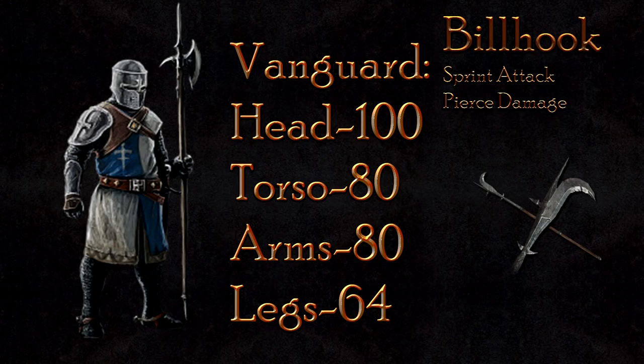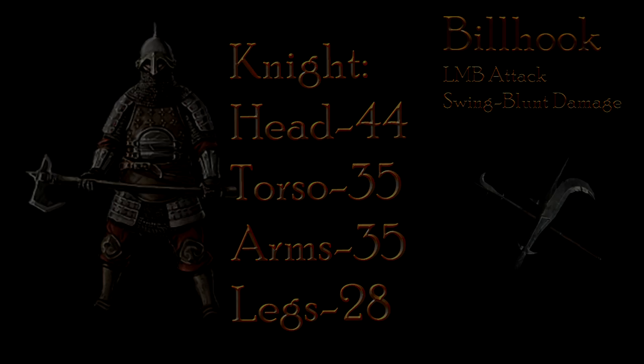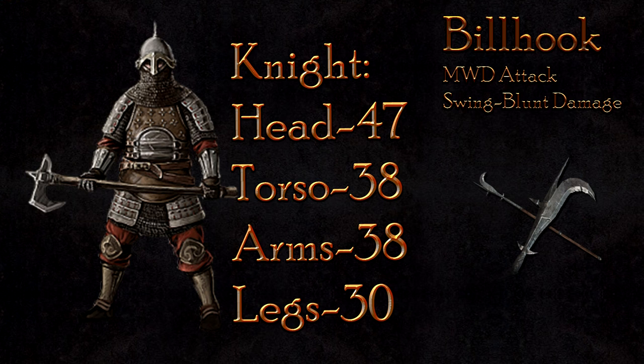The sprint attack holds heavy lethality against the vanguard. At 100 damage to the head, 80 to the body, and 64 to the legs, the vanguard class can fall in one well-placed sprint attack. The knight is especially stalwart to the swing blunt attacks. The LMB will only do 44 damage to the head, 35 to the body, and 28 to the legs — not a huge amount of damage. The mouse wheel down attack does deal slightly more damage, at 47 to the head, 38 to the body, and 30 to the legs, but the knight will remain even after three hits in most cases.